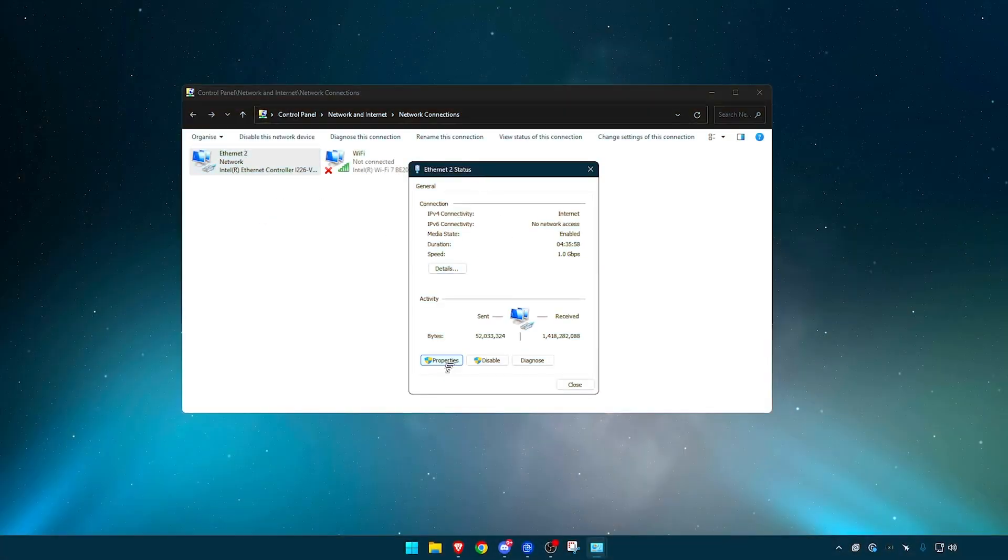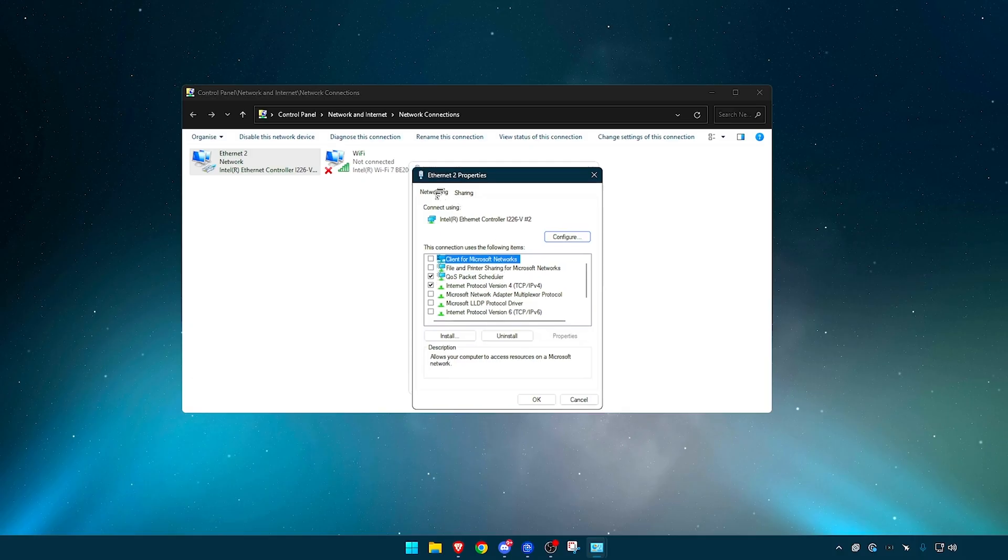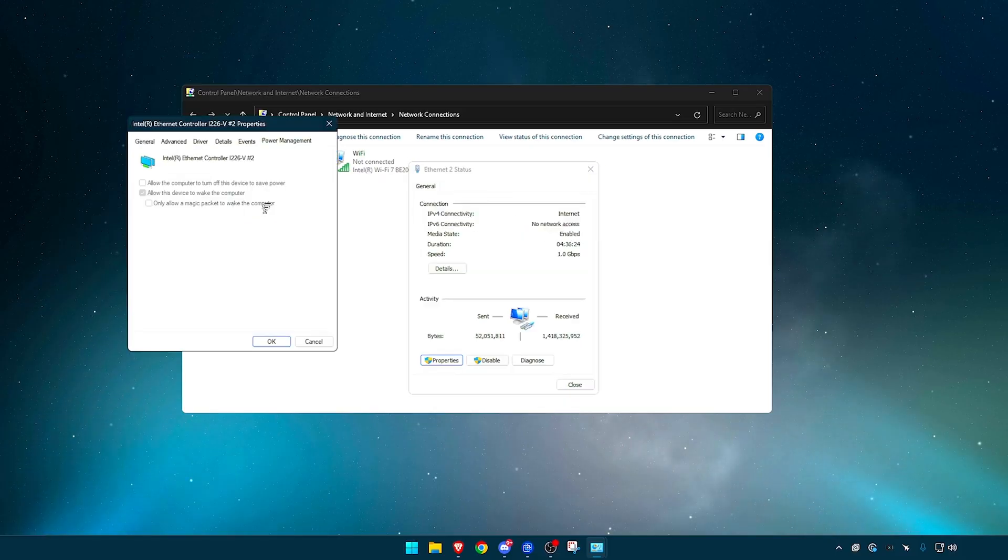Double-click into your Ethernet and go to Properties. Under the Network tab, make sure everything is unticked besides QoS Packet Scheduler and Internet Protocol Version 4 (IPv4/TCP). Keep those both ticked. Then press Configure, go to Power Management, and turn those options off, then head to Advanced.